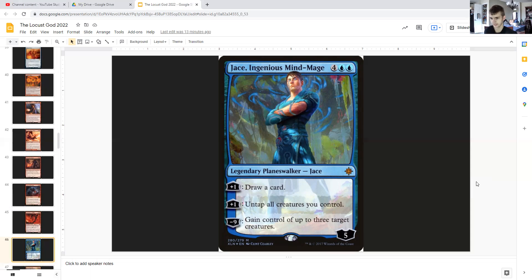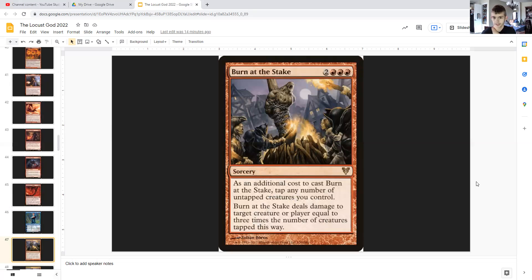Jace, Ingenious Mind-Mage: and since this is a Jace planeswalker, Jace's Projection can affect this by putting loyalty counters on it. For four generic and double blue, it's a planeswalker Jace who comes in with five loyalty. You can plus one to draw a card. Plus one: untap all creatures you control — so if for some reason you don't have enough creatures to block an onslaught, now you can, thanks to Jace untapping all of your creatures that have attacked. And then minus nine: gain control of up to three target creatures, which can be pretty brutal and close out the game with how many locust tokens you have. Defend Jace until he's able to get to his minus nine, and Jace's Projection can help.